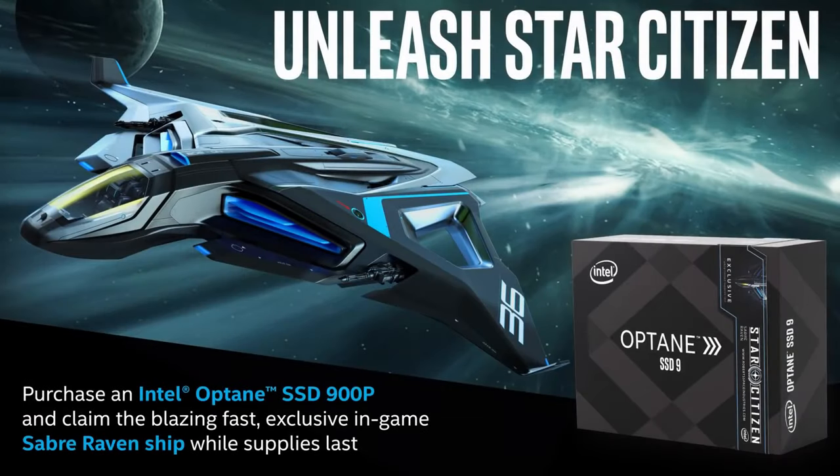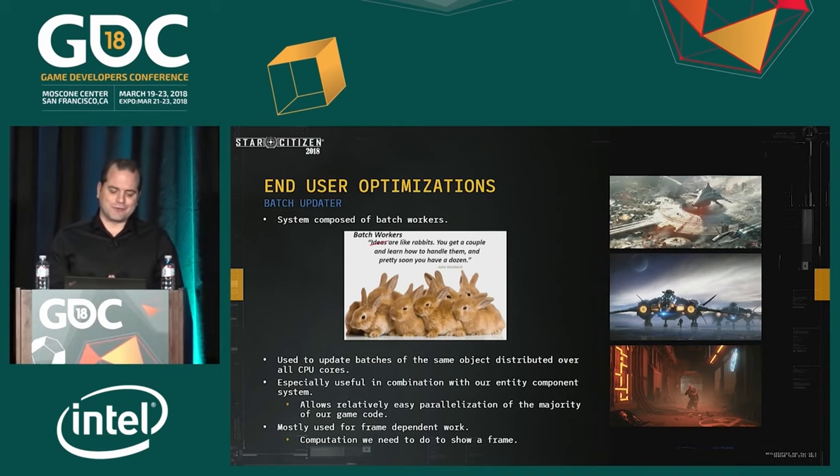CIG first revealed the Raven concept at CitizenCon 2017, and it was announced that the ship would be exclusively available through a partnership between Intel and CIG, with codes for the ship included with purchases of the Intel Optane 900p SSD. In 2017, the 280GB model carried an MSRP of around $400 USD and the 480GB model carried an MSRP of about $600 USD — about four times more expensive than regular consumer-grade SSDs, but the performance gains were noticeable and undeniable. Star Citizen backers picking up these SSDs were getting great hardware along with what would one day become one of the most expensive and rare ships in all of the verse.